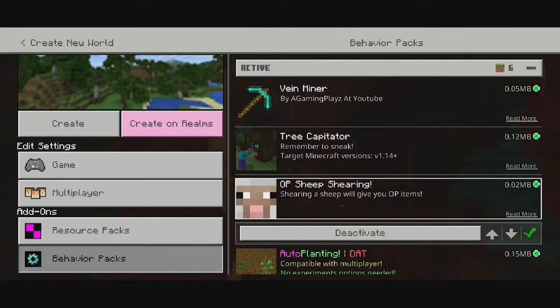I have added this mod called OP Sheep Shearing, which is basically if you shear sheep, it gives you free items. I have tried it, so I know how you get items. Some items are super OP, like Bedrock — it basically gives you Bedrock for free.